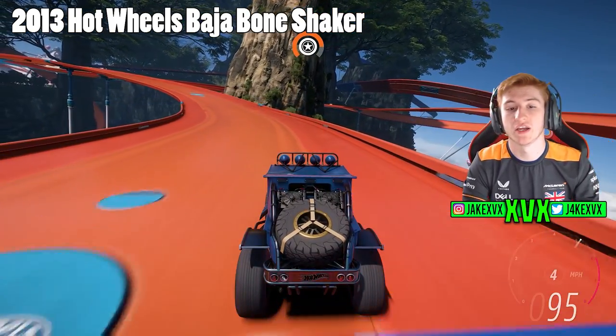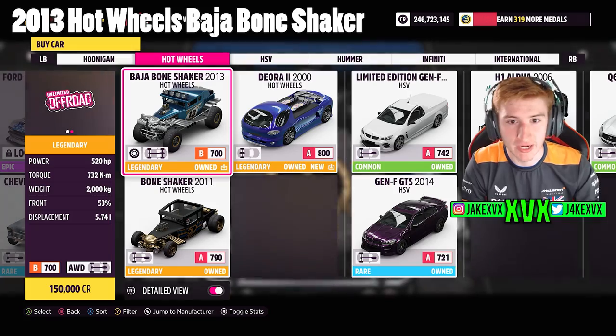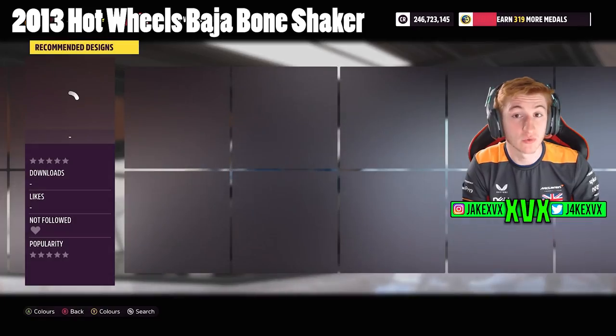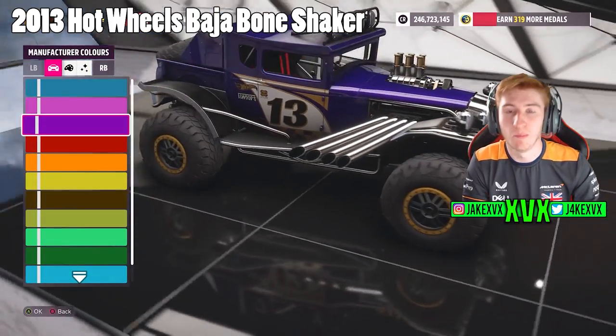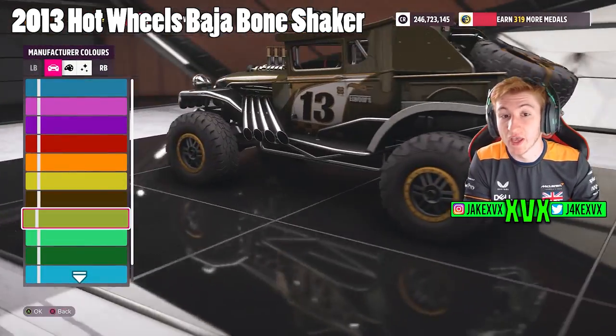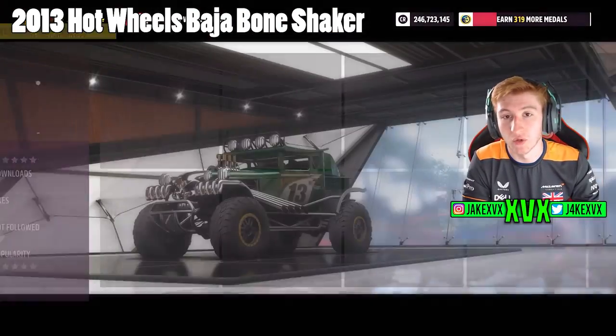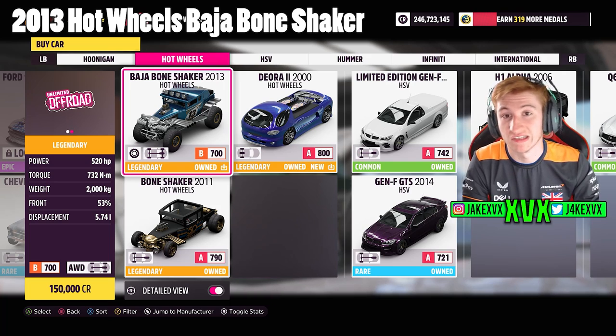The 2013 Hot Wheels Baja Bone Shaker is one of the only cars you can just go and buy from the Auto Show. It's one of the new cars within the expansion — go to the Auto Show and buy it. For some reason it's available there while all the other cars aren't, so that's the first vehicle and there's nothing more exciting to it.